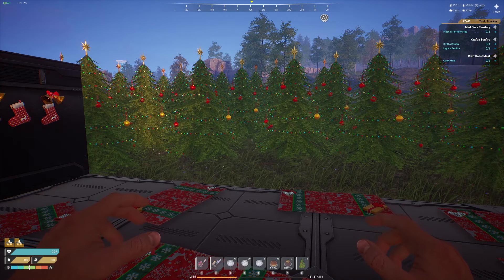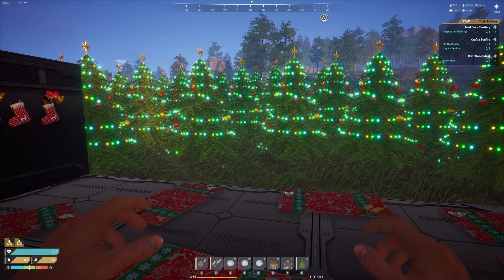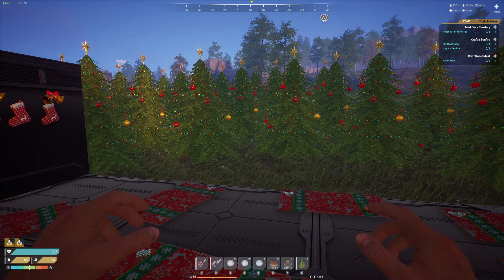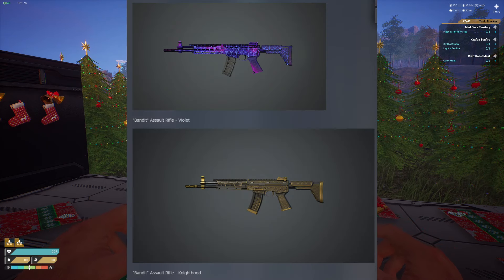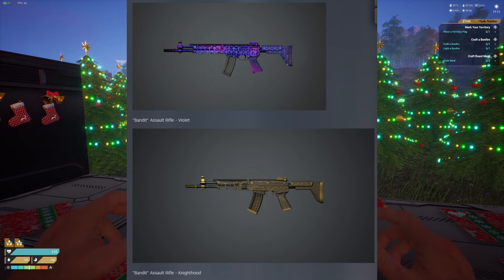But we're not done yet — we still have to go over weapon skins, and we have to decide which of the new weapon skins is going to be the coolest. Let's jump in. All these weapon skins and screenshots are directly from Steam from the patch notes.